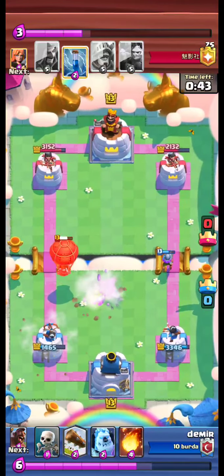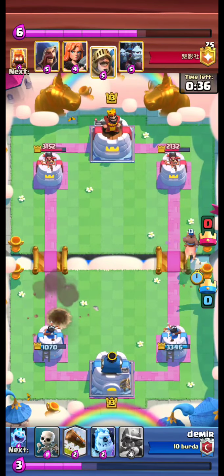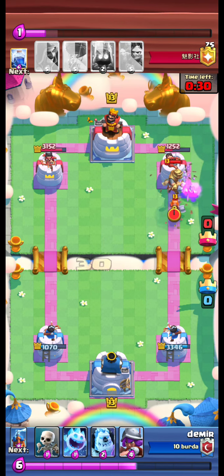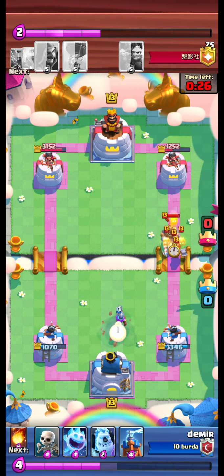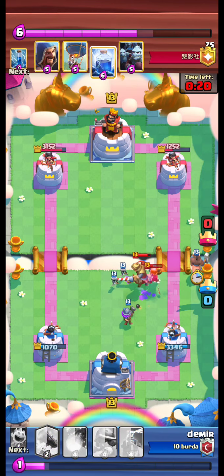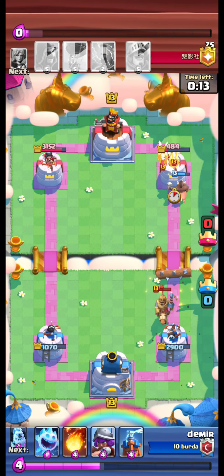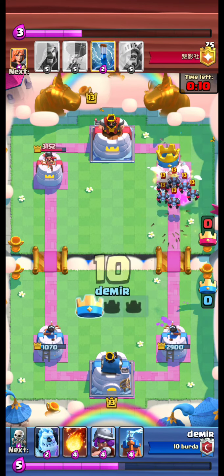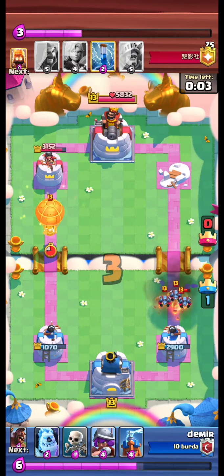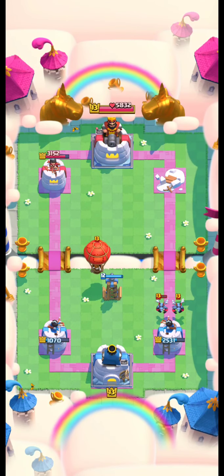We plant our tesla tower. Opponent lightnings. We had to fireball the balloon. We send our hawk, opponent princess, and walk wizards in front of the prince. We are able to defend but the lightnings hurt. We have taken the right tower. Another balloon push is coming but time is not enough, and we win.